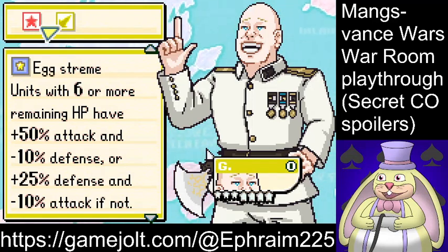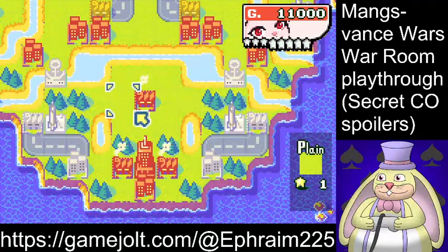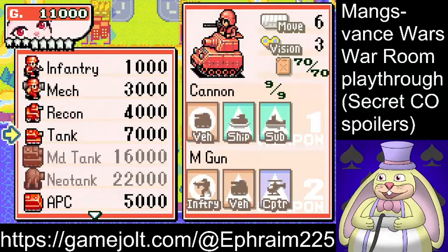The idea is that units at low health will be harder to finish off — so don't expect to one-shot his infantry on a city. His regular power will amplify these effects. And his super power is a meteor strike, same targeting as Storm's meteor strike. However, this one only does 5 HP of damage, and his stats will return to normal for the turn. Also, the meteor graphic has been changed and it's very silly.